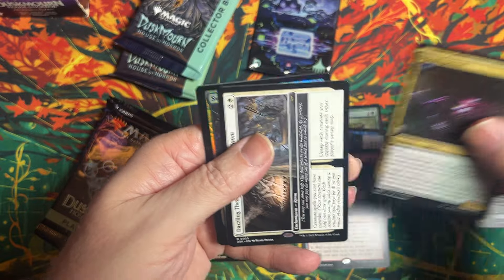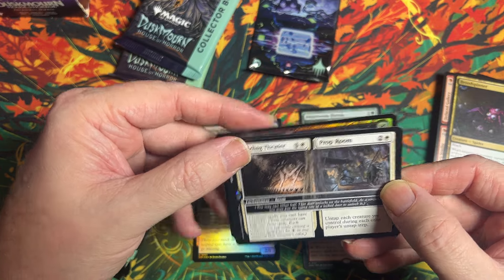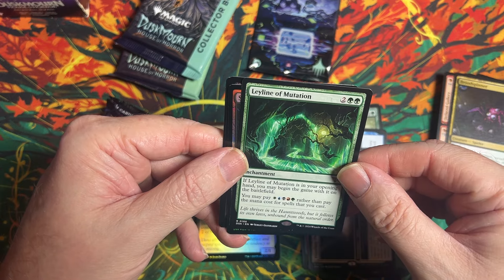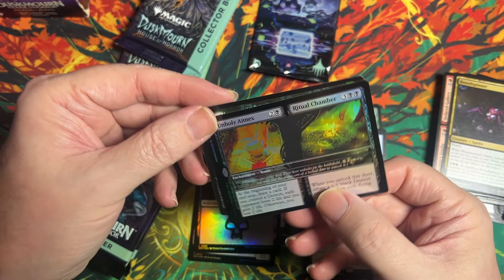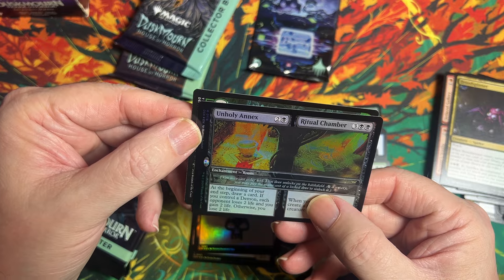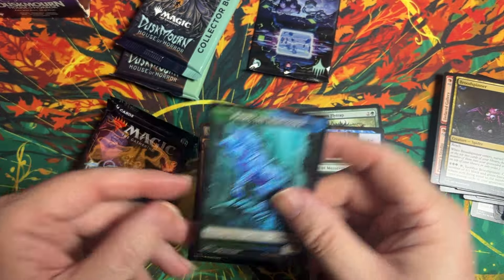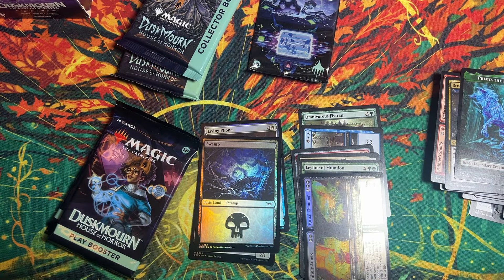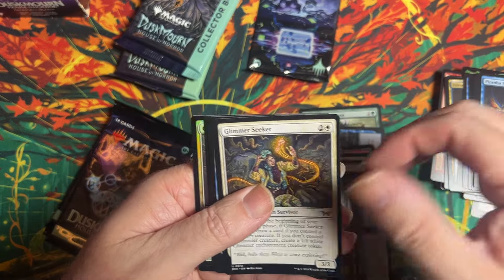Uncommon. We've got another rare room — a dazzling theater and prop room — followed by a rare leyline mutation. We've got a foil, and then a rare foil, which is the one with the demon. I'm going to put that there, and then we've got a token. I was actually punished with the double rare pack there, so that wasn't too bad.